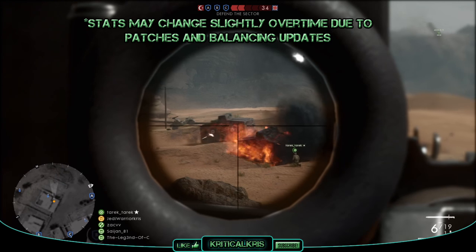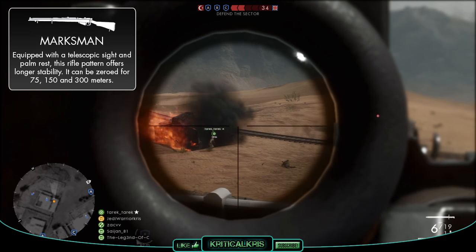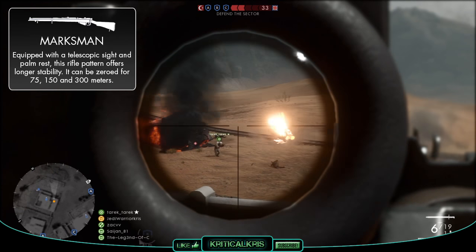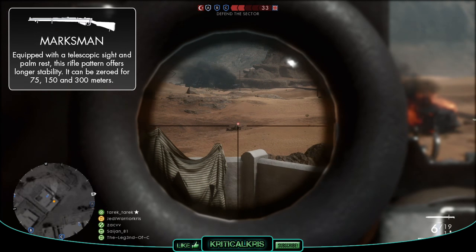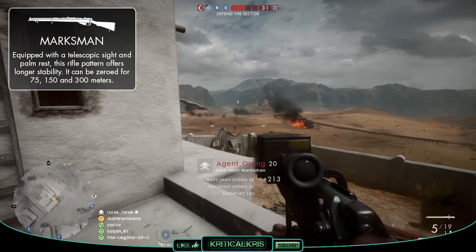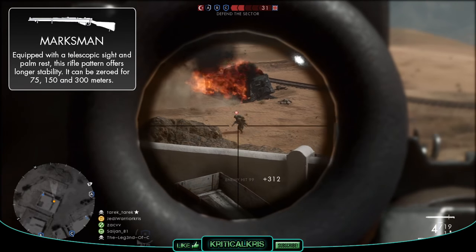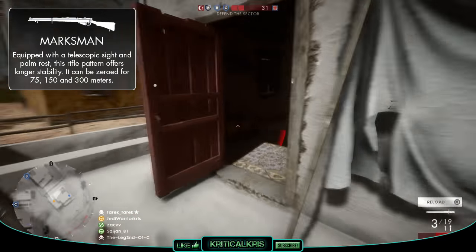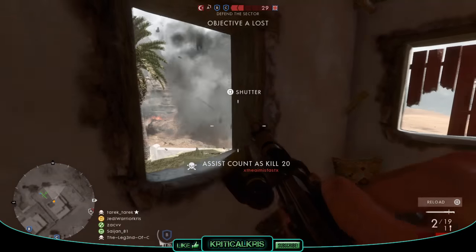Now there's three different variants of the rifle, the first being the marksman. This version has its own telescopic sight and lets you zoom in the most, with a 4x magnification. It's not exactly a lot, but it's better at sniping further distances than the other two variants, with that extra zoom making it easier to acquire targets and hit your enemies at those longer ranges. If you want to get a clearer view on an enemy in the distance, then the marksman variant is probably going to be the ideal pick over the others.